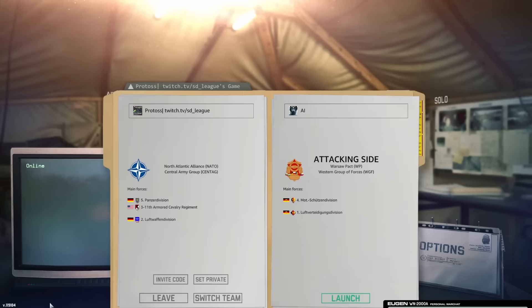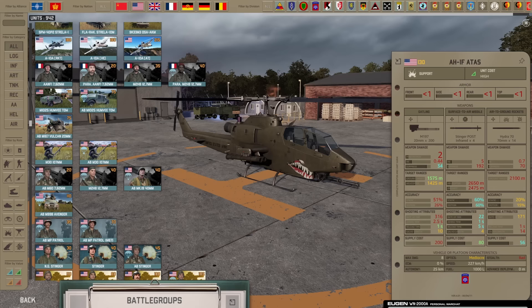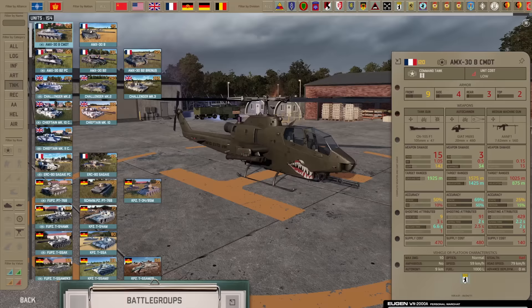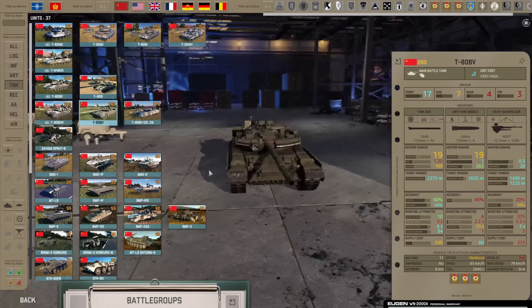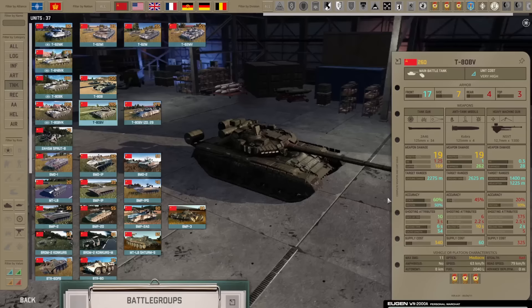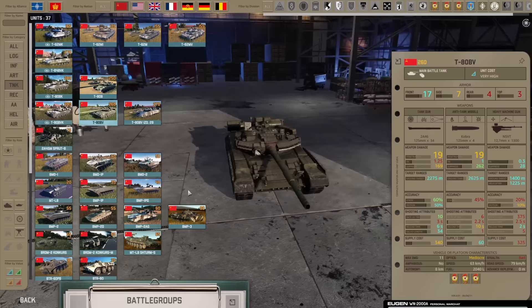Now let's have a look into the armory, and at the end we'll look at the new game mode. Starting with the USA, we also got some bug fixes: military police is now functioning as it's supposed to, and more importantly, autoloaders are now functioning as they should. So T-80 BVs aren't overperforming as heavily anymore. Plus, reactive armor now only brings in plus one hit point instead of plus two, so all units with ERA only have 11 hit points — a big nerf to the T-80 BV line.